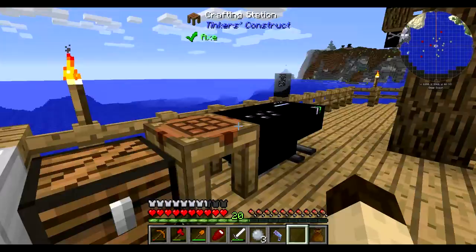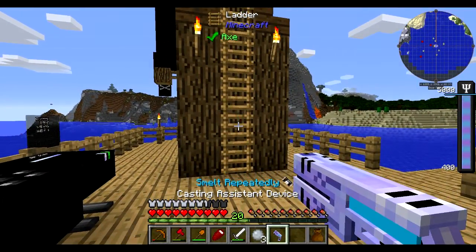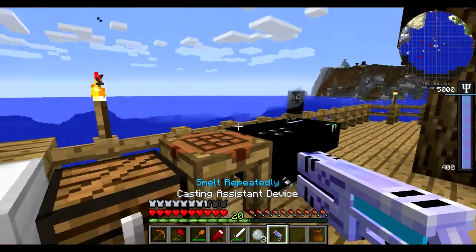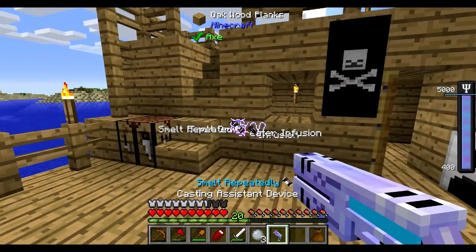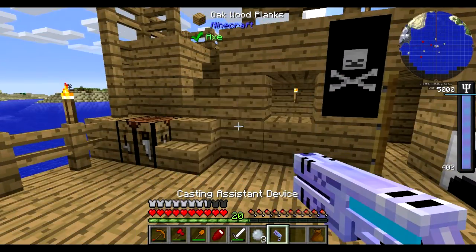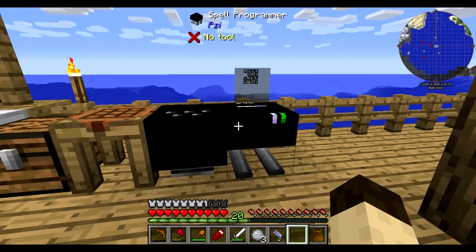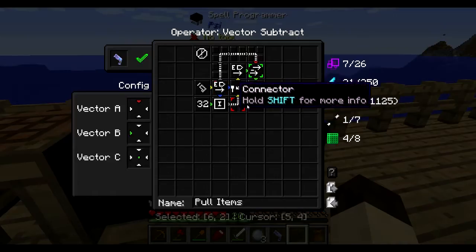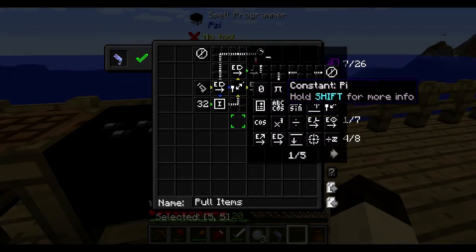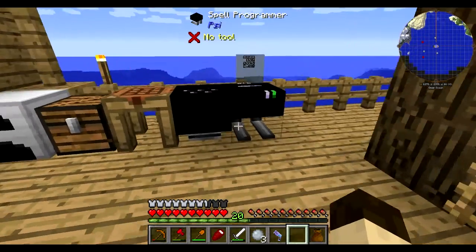Psi is a mod that adds basically spell guns. I believe it's based off a series of video games that I haven't played. The spell guns basically cast magic spells, and you can select your magic spells by pressing the C key. If you press C when not on a gun, you show various tutorials — actually quite useful tutorials. The spell guns fire programmable spells, where you set them up with little symbols and connect them together. It's pretty thorough and complex at times.